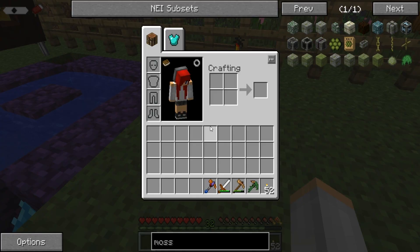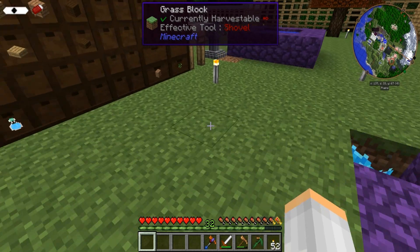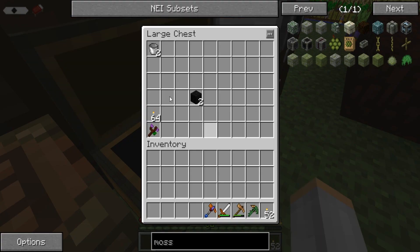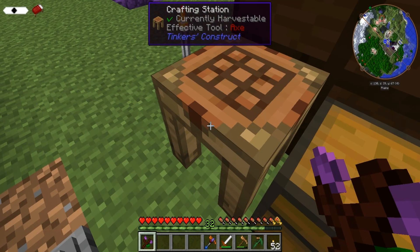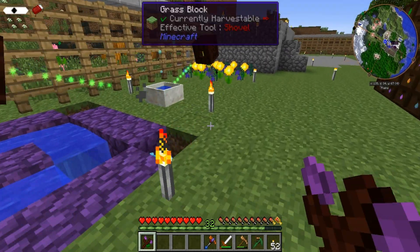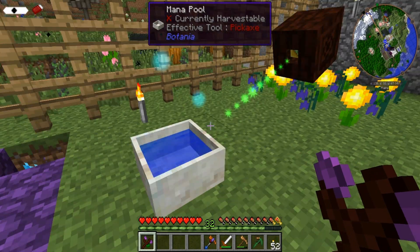And our mana pool — see, I made some black cobblestone — but our mana pool is almost full. That's awesome.